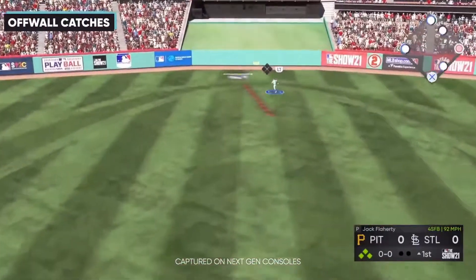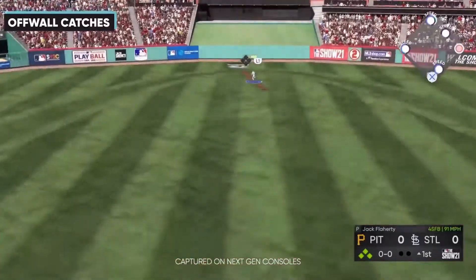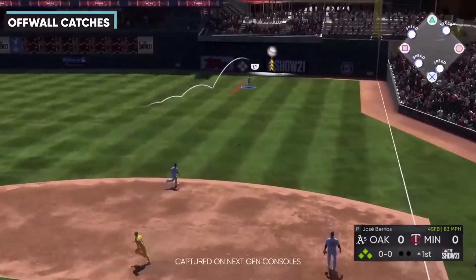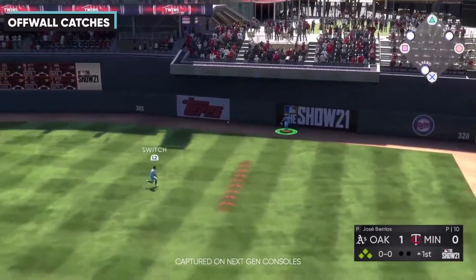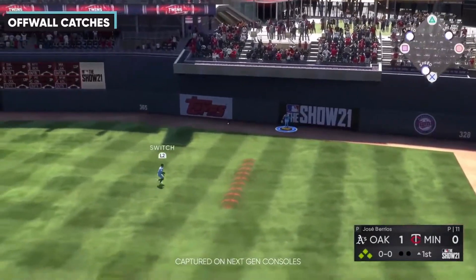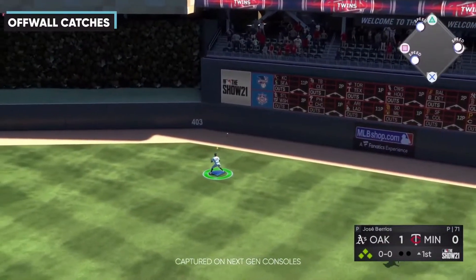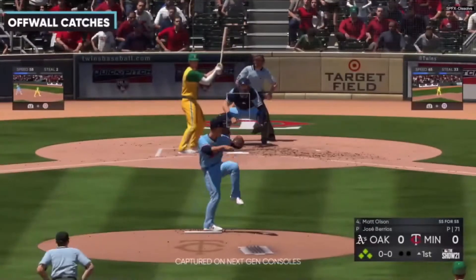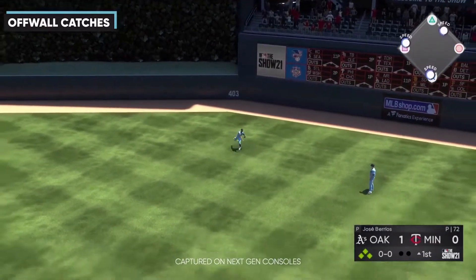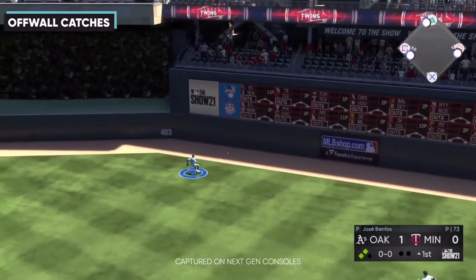They also talked about off-wall catches. In the past, if you weren't in the right spot, the ball would bounce over your head or a couple feet from your glove. They added a lot more animations so that won't happen as much. Unless your player is 10 to 20 feet off the ball he'll probably wrangle it in. If you're not right in front of it, you'll get a bigger animation as a penalty — you can still get the ball, but you'll lose an extra second or two, which could cost you the run. Still better than having it roll past your glove and chasing it down.